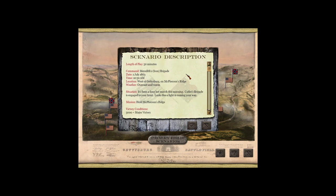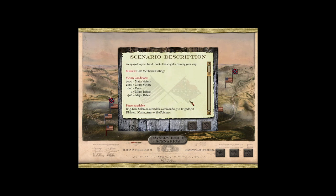We've had a long, hot march this morning. Cutler's Brigade is engaged to our front, and it looks like the fighting is coming your way. Hold McPherson's Ridge. Gain 3,000 points for a major victory.